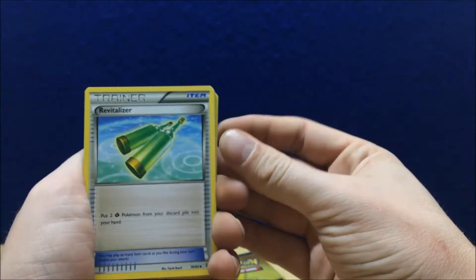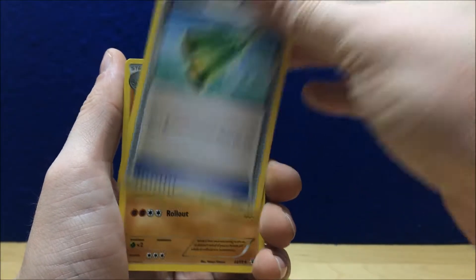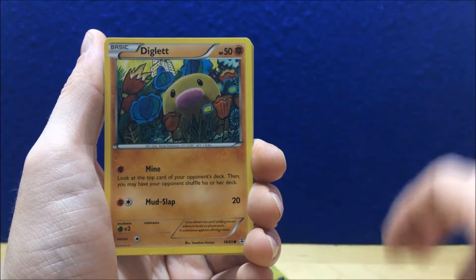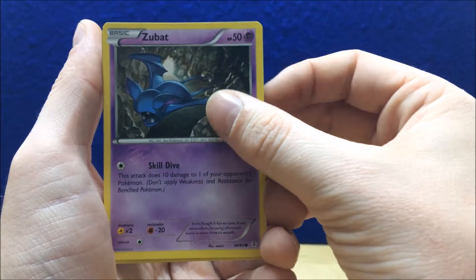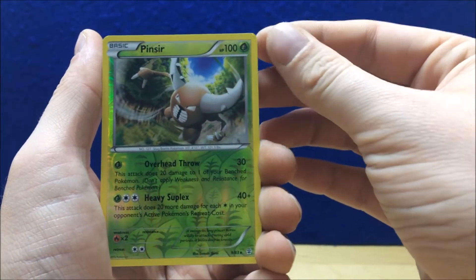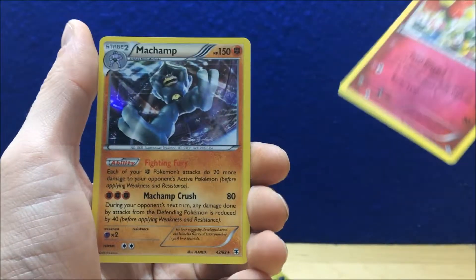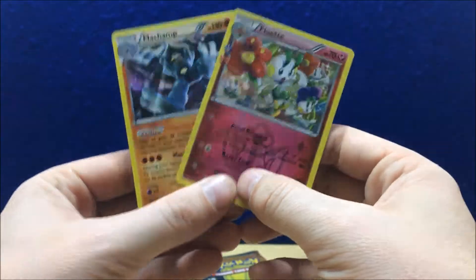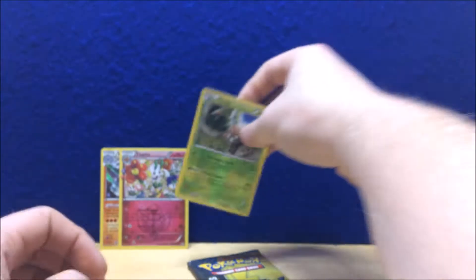Starting out: Revitalizer, that's a good card. Graveler, an energy, Diglett, Pikachu, Zubat, Pinsir — reverse holo rare. Floette regular holo and Machamp regular holo. Oh, and then a Snow Warning. I did that wrong card trick.